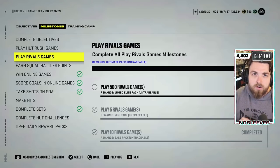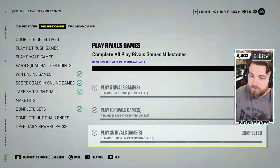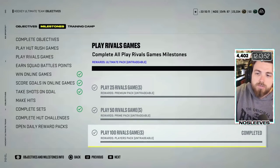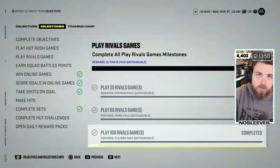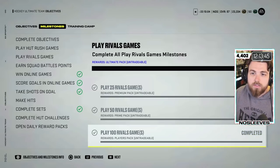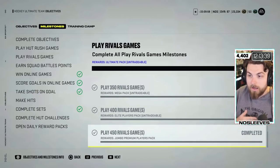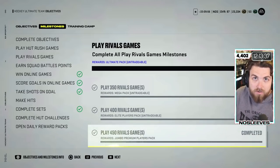At every interval — play 5, play 10, play 25, 50 — you see an increase in that card's overall. He's got to be in your lineup because the milestone should reflect the player you are trying to unlock. If you can get to 500 Rivals games with Patrick Marleau in your lineup, you should get a 99 overall Patrick Marleau.